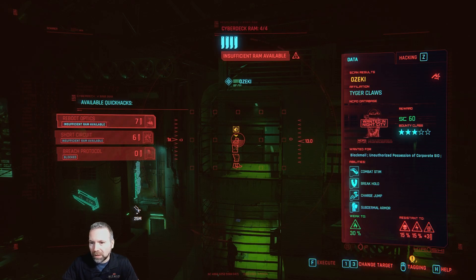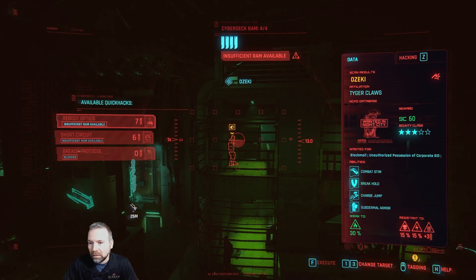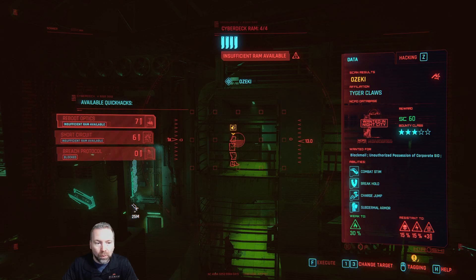It's part of the Tiger Claws - unauthorized possession of corporate SID, blackmail. Abilities: combat stim, break hold, charge jump, subdermal armor. Is this guy more powerful than me? He must be - can't do any of the hacks either.